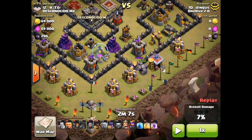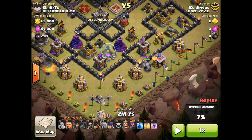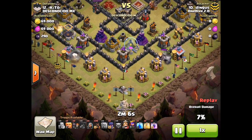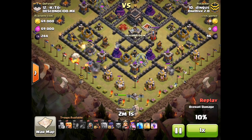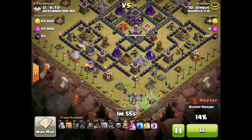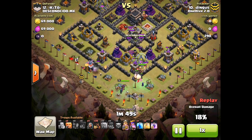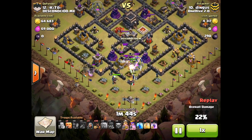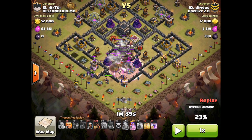Since the cannon didn't hit his golem, he placed his wizards a little more to the inside, which is still going to cut off the line of buildings and funnel everything toward the inside. On both sides they take out the line of buildings, the queen takes out the middle buildings, the wall breakers work great because the archer tower is distracted by the golems. You can see his queen taking out the middle buildings she needs to, the wizards clearing the outside, and everything going up the middle beautifully. That's exactly how funnels should work — great funneling by Dingus.